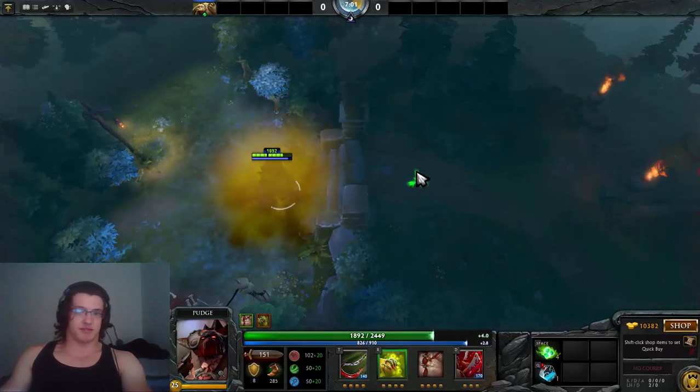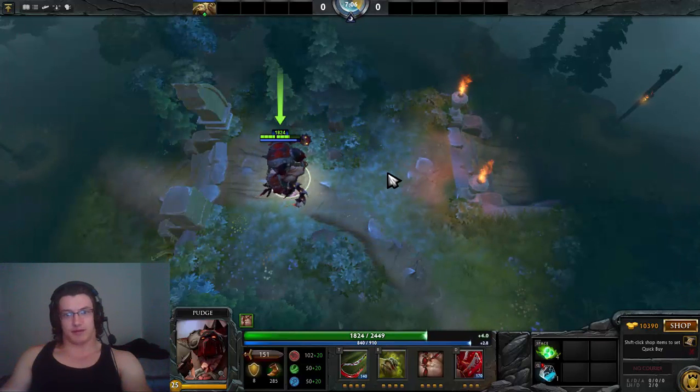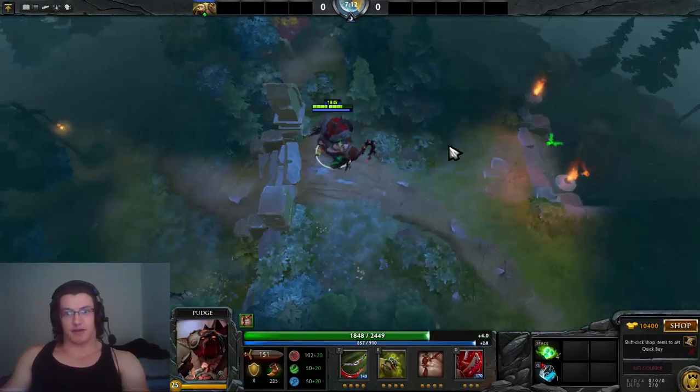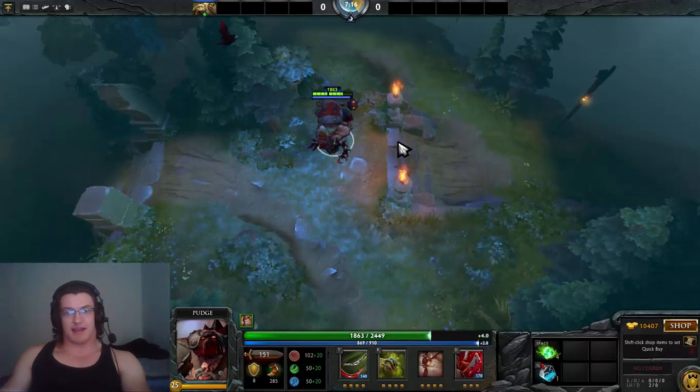When you're chasing people, don't auto attack from a distance. By the time you auto attack, they'll have moved out of Rot range — and Pudge is really slow. Instead, get really close to them, or even pass them slightly, then attack and cancel the animation. You should do that with every hero.